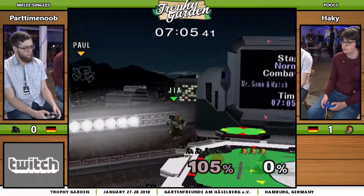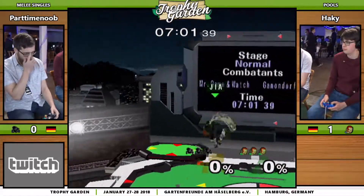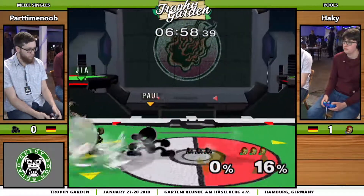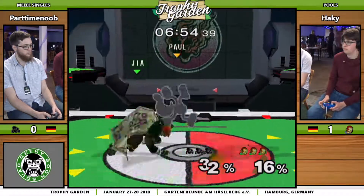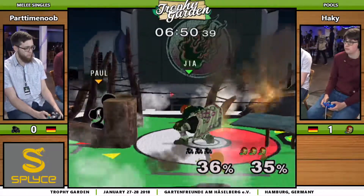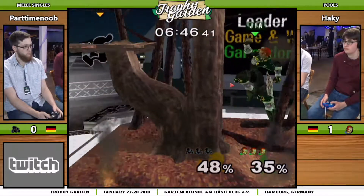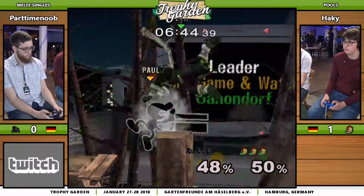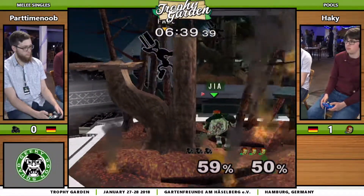Nice back air — but DI saves him. Did he really have so much lag when landing on stage? He has a chain-rebound on Game & Watch as well — holy moly, that's crazy, what is this madness! I thought he should be capable of doing slide DI and jumping out at around 14%, and I think he did that. I'm not sure if Haki just messed up.